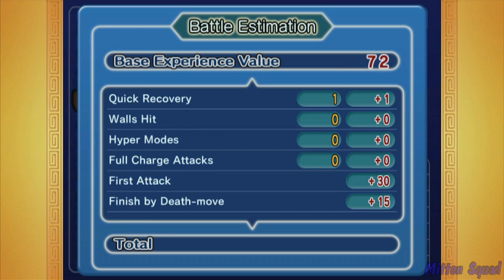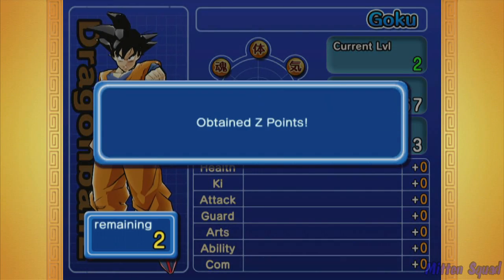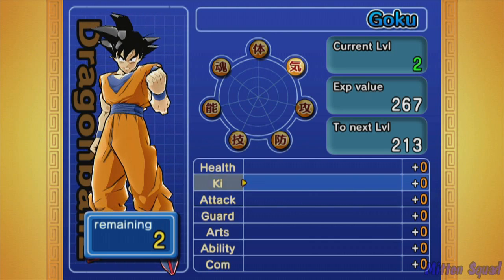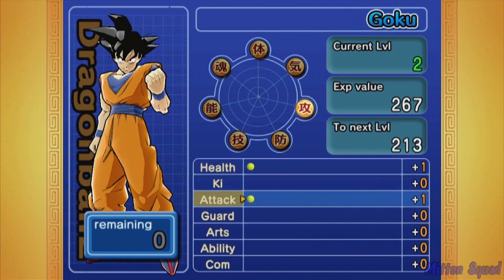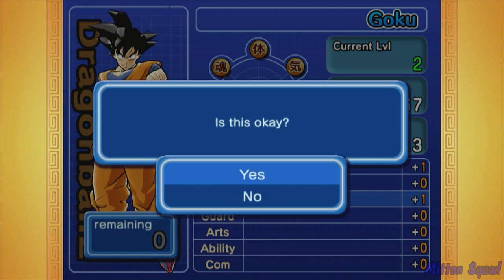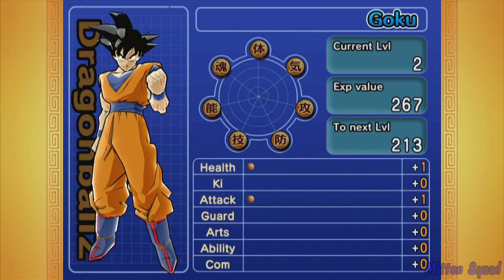Burst mode hits 24, first attack, no guard, no dodging. Story reenacted — what is that? Just... get your ass kicked? That's definitely what that should be. We got some Z points. In theory you'd want to spread these out so it'd be balanced, but I'm just going to go attack. There's a password — you can get my password, I don't even know what these were for. We're just going to keep pressing on.